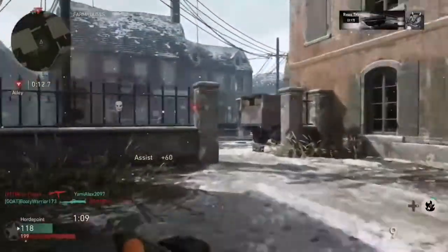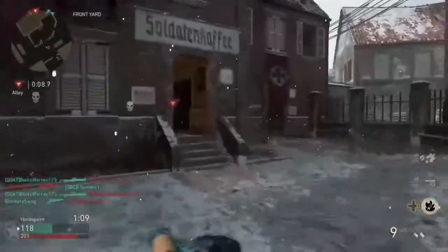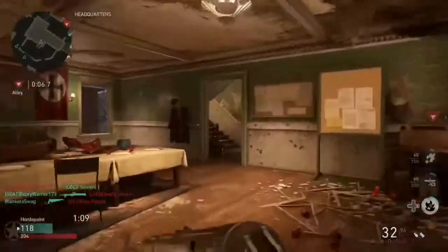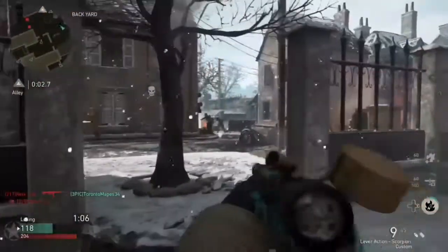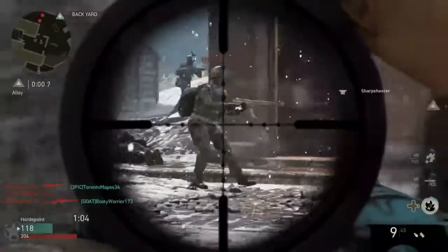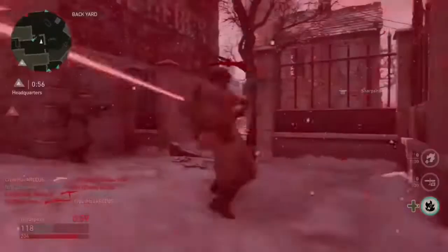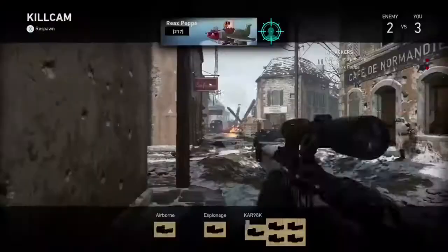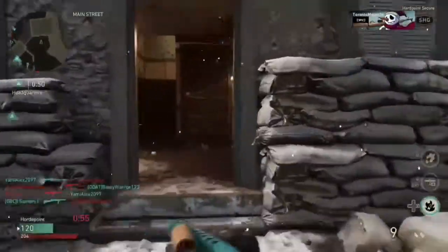What's up guys, Physic here bringing you another video. Today we are playing some horde point and we're gonna try to get the Tesla. I've done it a few times, it's not really that hard to get — you basically kill it from the zombies. Horde point is basically just hardpoint but with zombies, and you kind of have to defend it because there can be a lot of them at one spot.